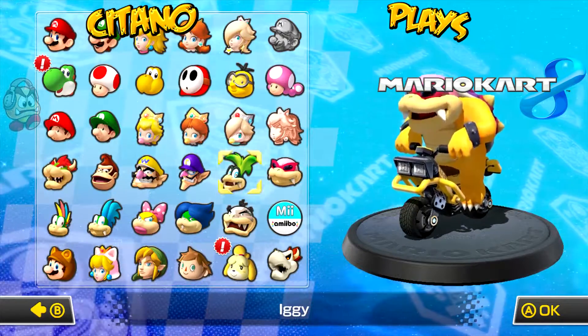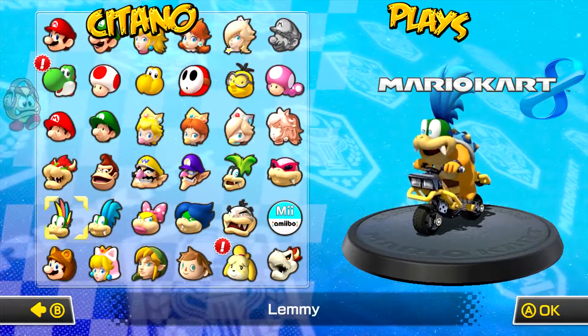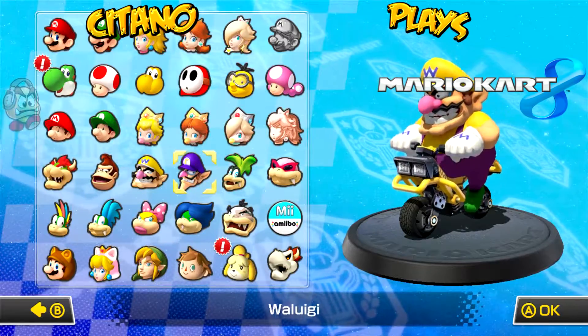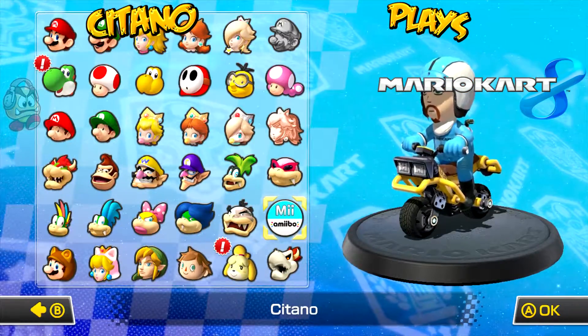We have the Koopalings: Roy, Iggy, Morton, Ludwig, Wendy, Larry - which is my favorite character - and Lemmy. We also have Bowser, Donkey Kong, Wario, and Waluigi. And of course you can also play as your Mii character.